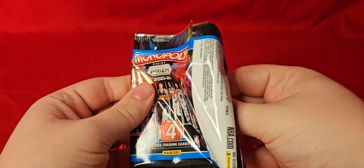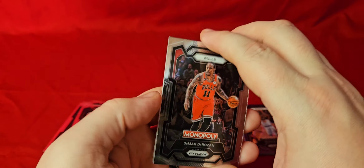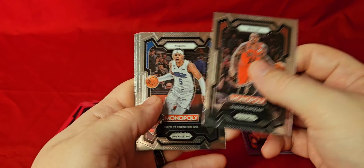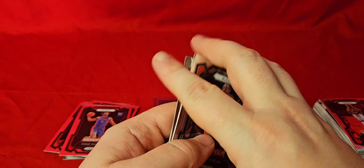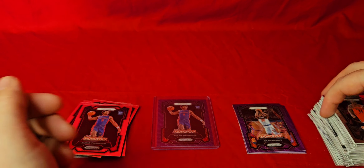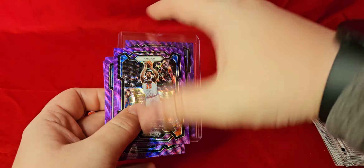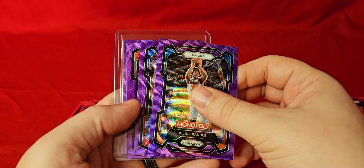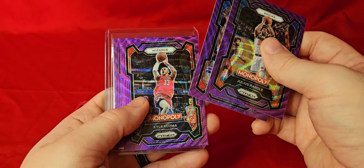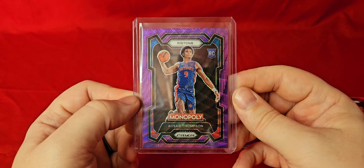We got one pack left — no numbers. So across four boxes, no numbered stuff at all. But we did get the Running Man Monopoly in the first two boxes, and we got some nice purples out of here. Let's do a recap of our purples — nothing crazy out of these two, which is fine. It's just nice to have chances at guaranteed colors anyway. So we got Randle, Cunningham — which ain't bad — Kuzma, and our rookie purple is Ausar Thompson for the Pistons.